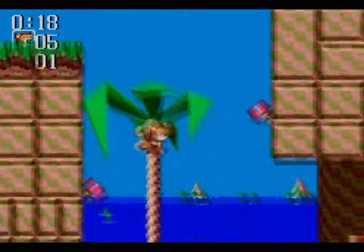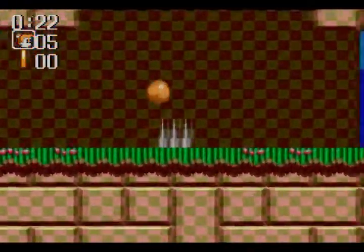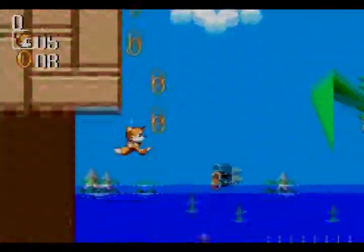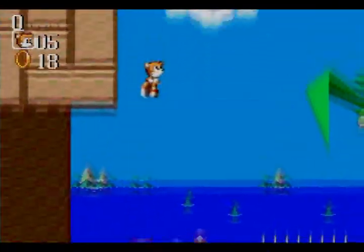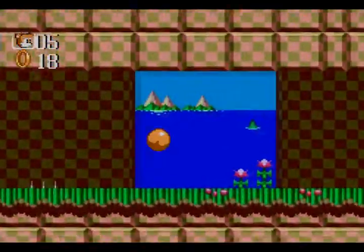What I just showed off was the flight mechanic in this game, which is a lot different than in other classic Sonic games of the era. I believe this was the first game ever that allowed Tails to fly. The way that you do it is you hold up and jump at the exact same time — you've got to press them simultaneously. It's pretty weird.